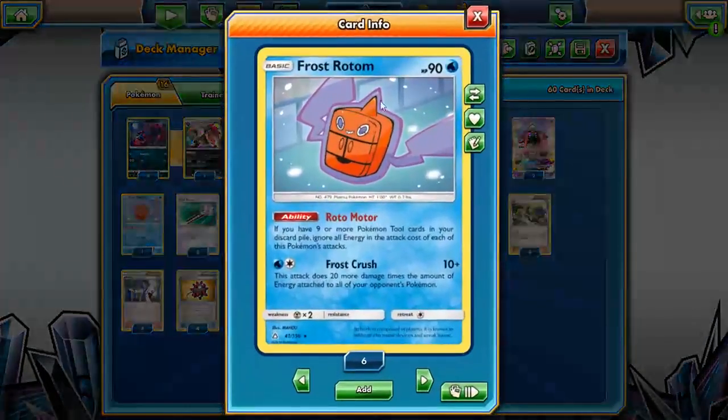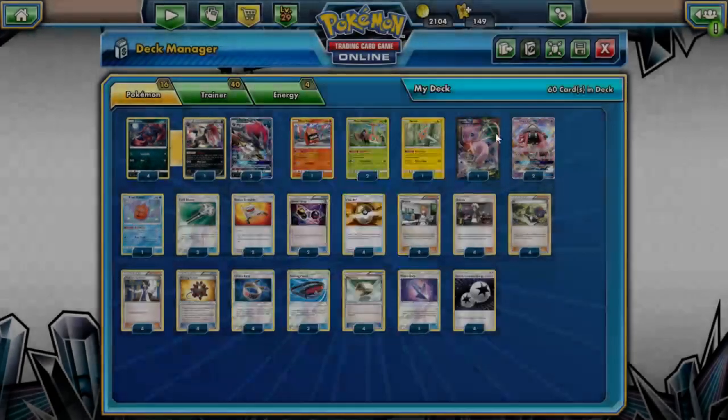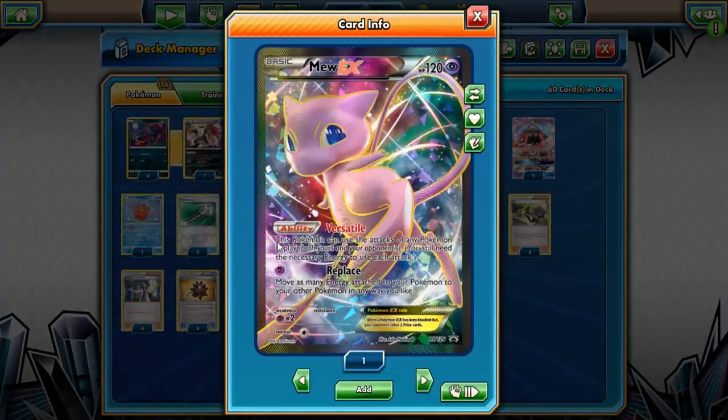We're not going to do very well against Greninja because of Shadow Stitch. We have Frost Rotom here which is really good against Volcanion — it does 20 more damage times the amount of energy attached to all of your opponent's Pokémon. Volcanion usually has a pretty decent amount of energy attached, so Frost Crush can generally take one or two big knockouts. And then we have Mew, which is Psychic type.